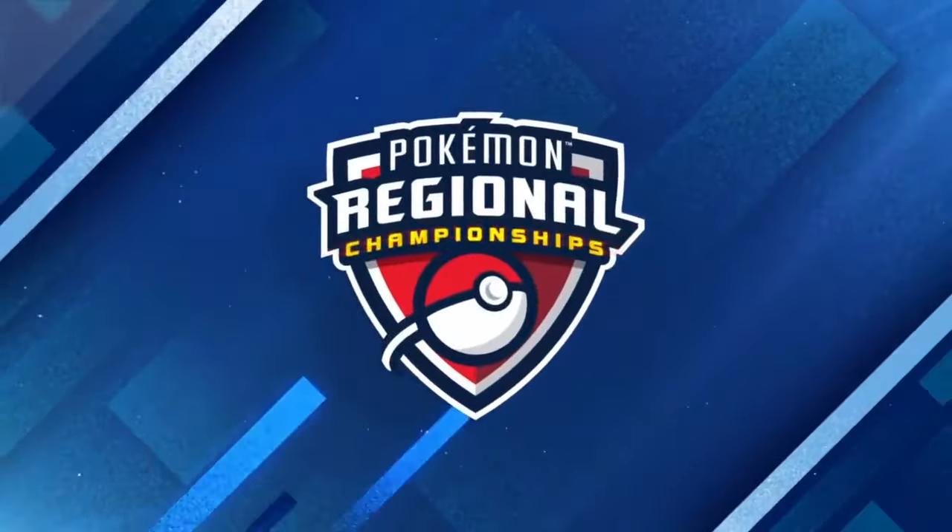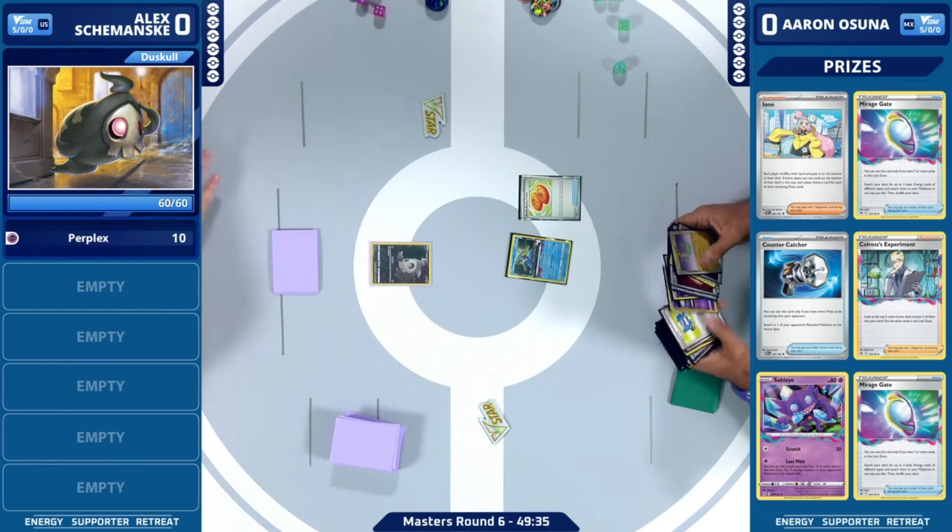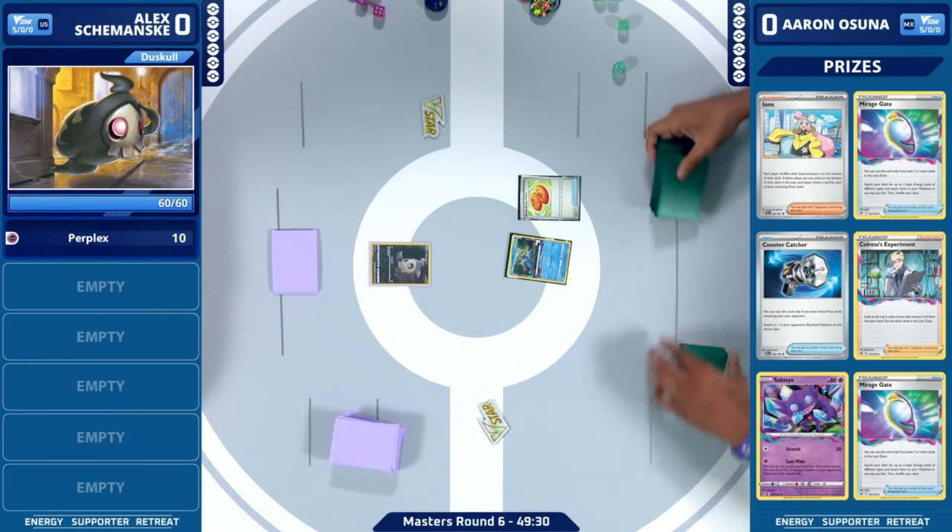A lot of people are missing what I like to call the tie bracket. You can absolutely get there with a 6-0-3, but you want to lock it up as fast as possible. We're going to be seeing Lost Zone Dragapult — I personally thought this deck had a lot of spice. It had some showing at NAIC, but then a lot of people said no, we're not going to look at Dragapult within Lost Box. We're done with it. But we are going to be seeing Aaron at 5-0 with this Lost Zone Dragapult.